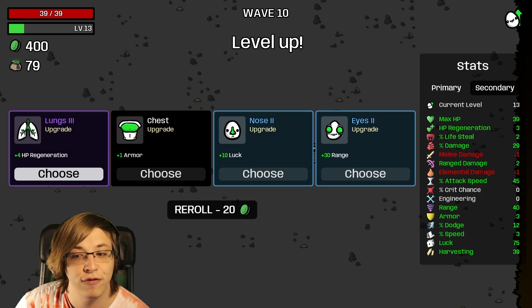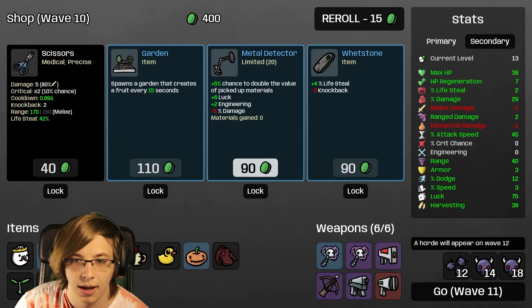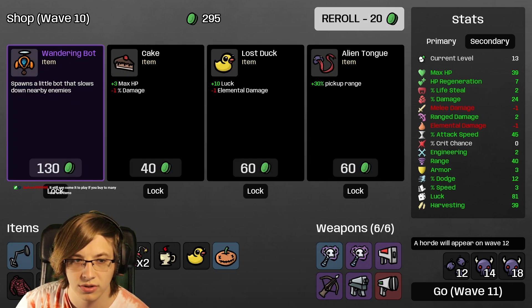I'll do Lifesteal because we have an SMG for HP regeneration - could have done range as well. I'll go ahead and take Metal Detector because we also have Tyler now, so not the worst thing to take.